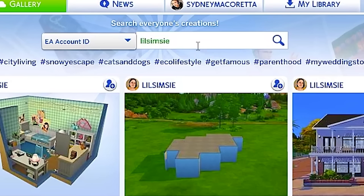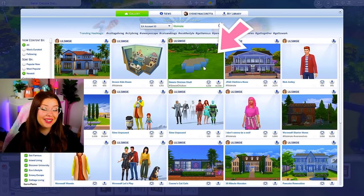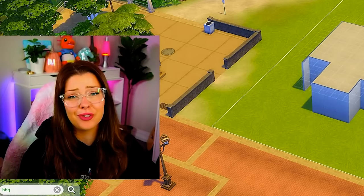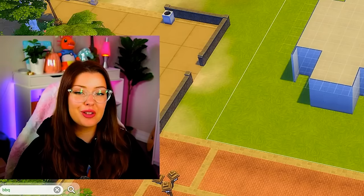Go on the gallery, type in Lil Simsie and find her newest shell challenge. It's called the Simsie chicken shell. Download it and there we have the Simsie chicken shell. This is probably like the fourth or fifth Lil Simsie shell challenge that I've done on this channel — probably getting kind of weird at this point, but I don't care. They're fun.